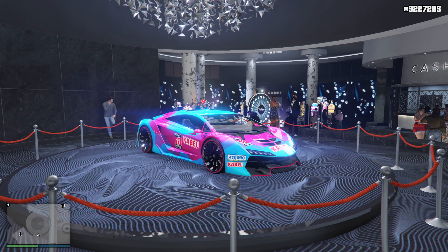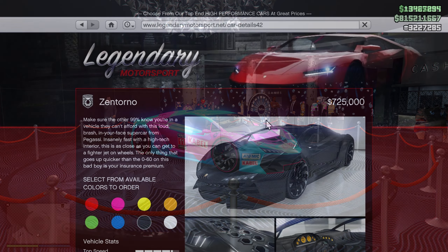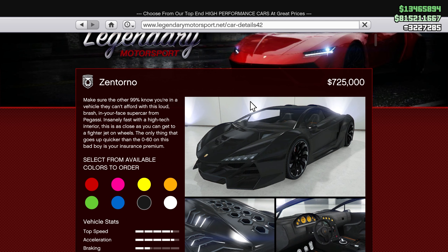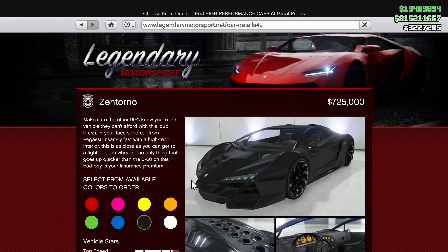This is a vehicle you can purchase from Legendary Motorsports for a price of $725,000. Because this was released during the GTA Alliance update, it was actually in story mode too. This vehicle — if you had this, you had money in the game. Now under a million means nothing, everyone can get that nowadays, but back then that was expensive. I just want to give a big shout out to the Pegasi Zentorno since that was actually the first legitimate supercar I ever had in the game.